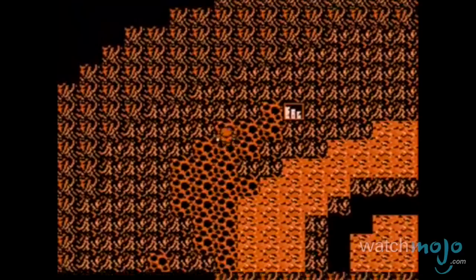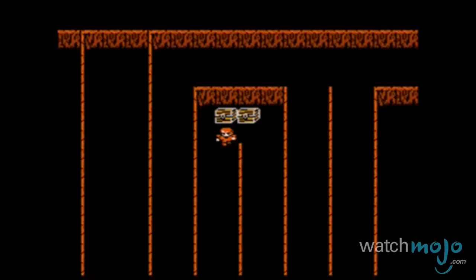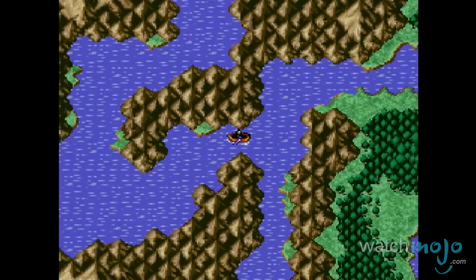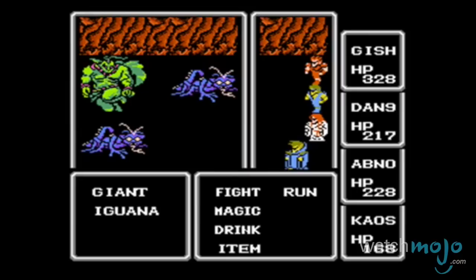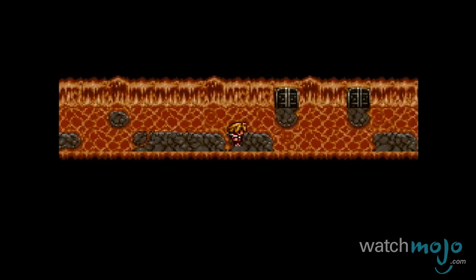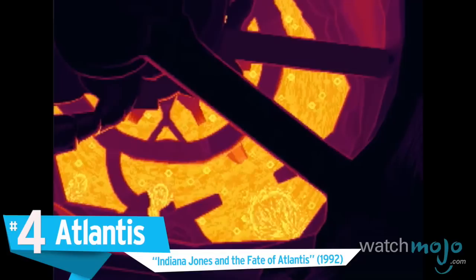Number 5: Mount Gulg from Final Fantasy. Even in the early days of gaming, volcanoes were a valuable touchstone. This fiery locale in the classic role-playing game is one of several places the heroic Warriors of Light visit in their quest to save the land. Besides being only accessible by canoe, its chief quality is that its inner floors are lava-based. The sheer act of traversing the volcano's core causes damage to party members, something which still surprises us. But it definitely says something about the Warriors of Light that they are able to endure such torture.